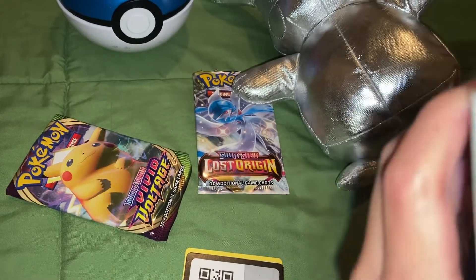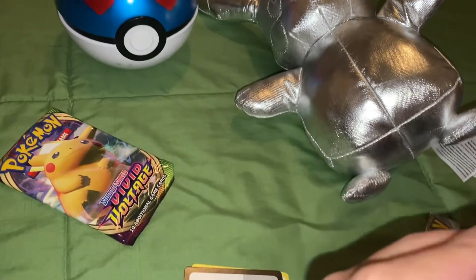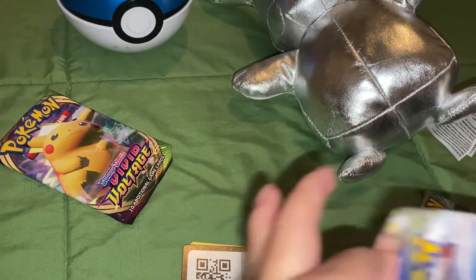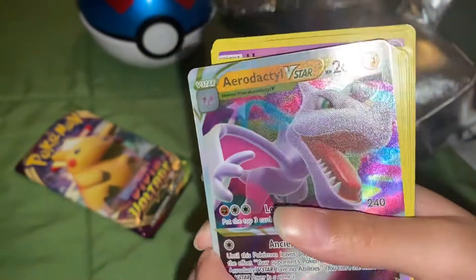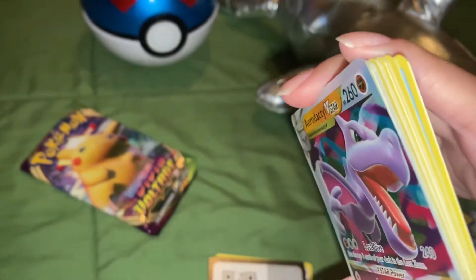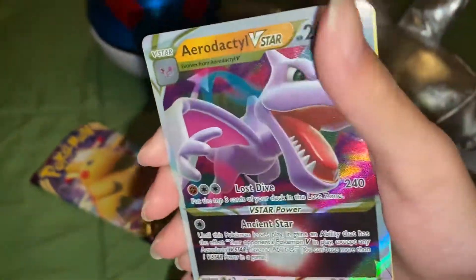So now we're going to put it back in the pack and go to the next pack, which is the Lost Origin and then the Vivid Voltage. So in this Lost Origin, this is the Aerodactyl V-Star. Let me know down in the comments or like or dislike the video if you like this card or not. I really like that.